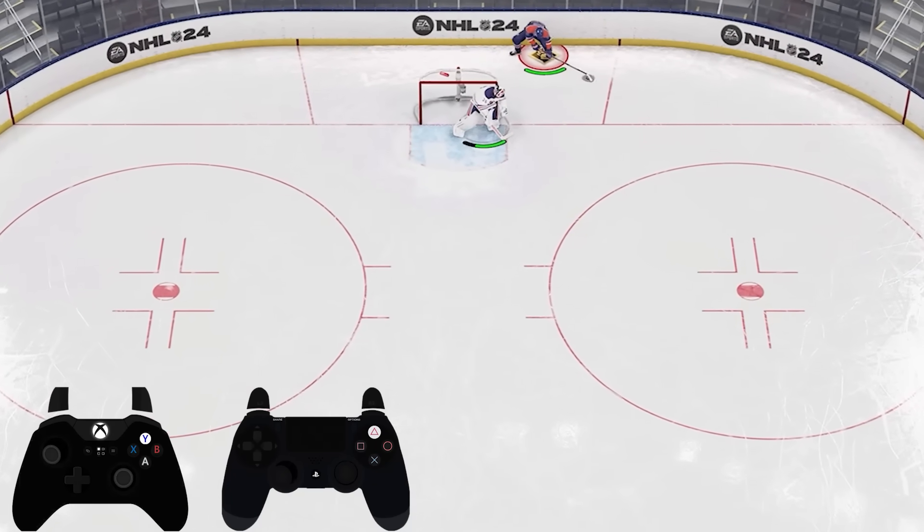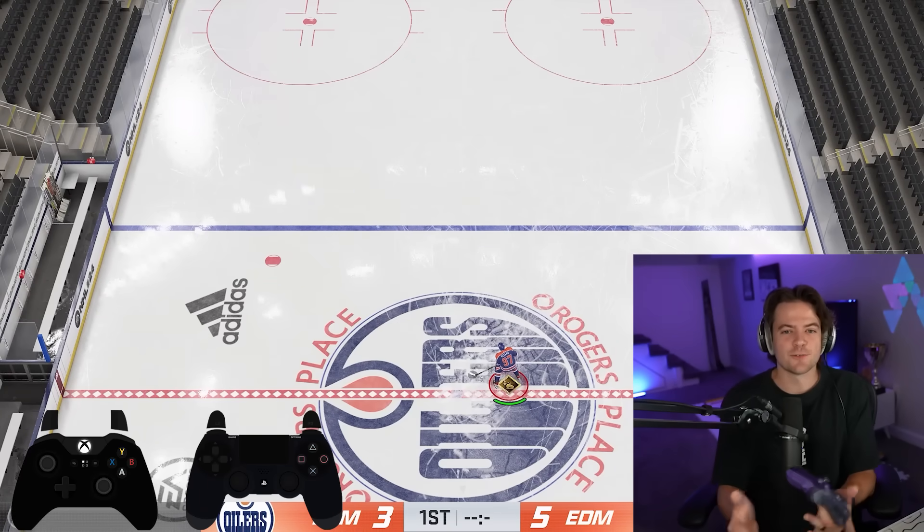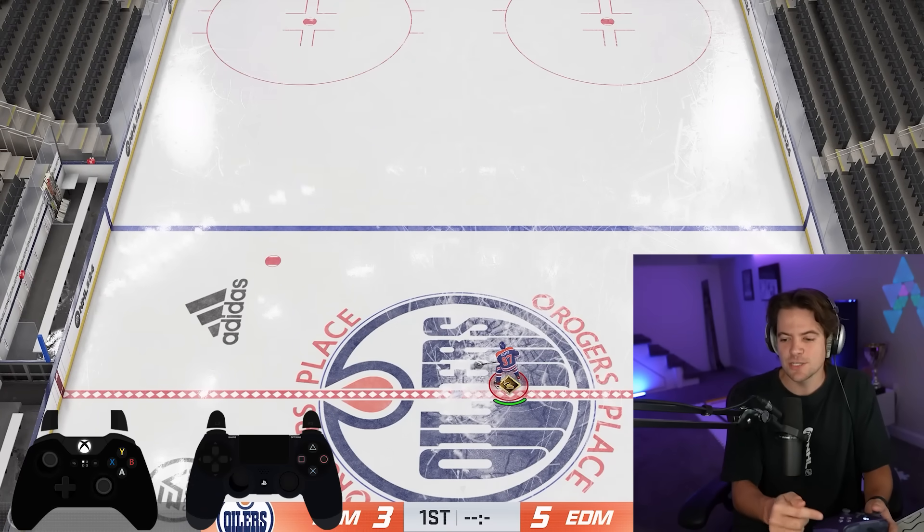All you're going to do is hop behind the net, tap Y, let go and then you've got it. We'll start basic and then get into all the different details and the variations of each of these buttons that you can do.